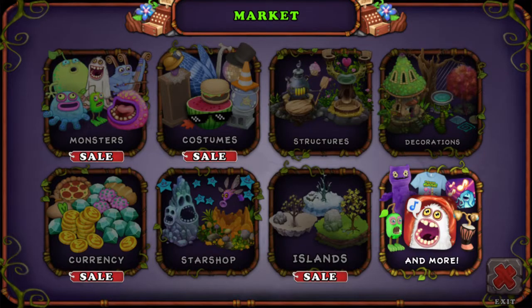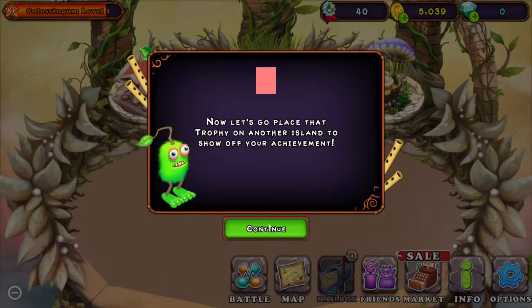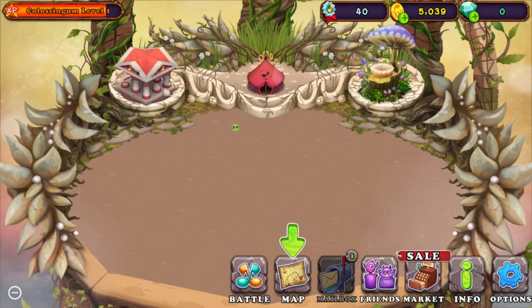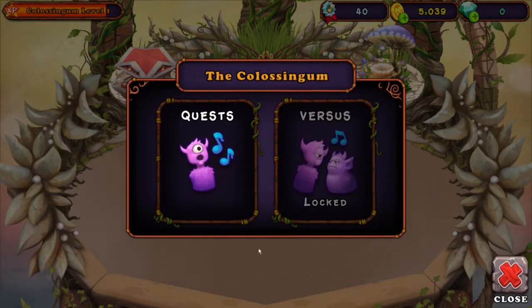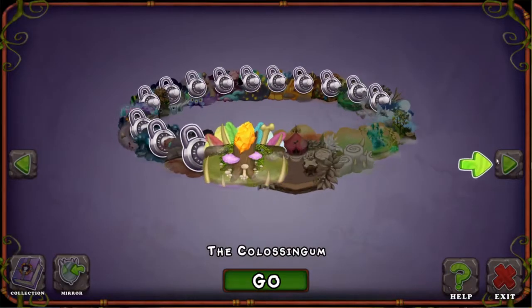So you can't click anything - you can click 'and more', but yeah, that's about all you can do. You can force quit the game, that's about all you can do on that screen. You just have to restart it. I think if you go to battle you can actually do battles, but it's just stuck.